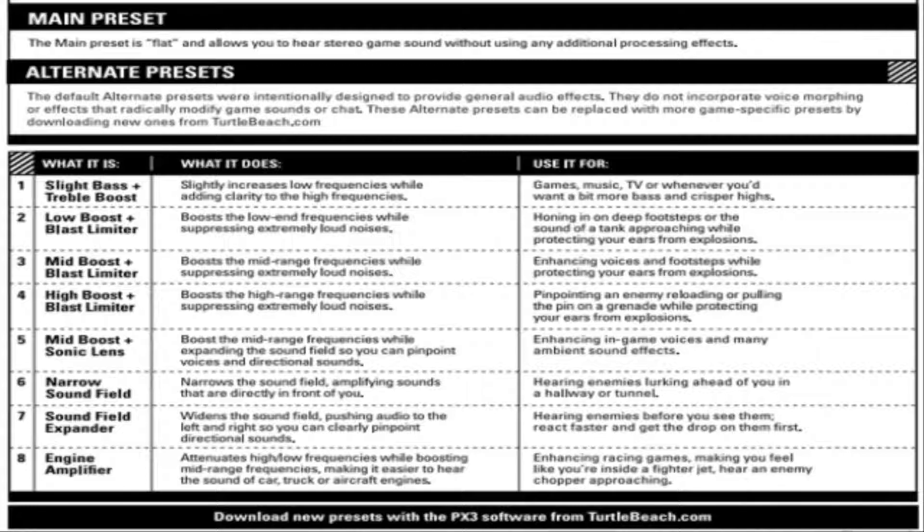What I'd recommend if you haven't got the DSS2: there's only one choice really, and that is preset number 7, which widens the sound field — pushing the audio to the left and right so you can clearly pinpoint directional sounds. I tried it before I got the DSS2 and it is really good because you can really hear which side they're coming from. It doesn't give you much surround sound, just left or right heavy. So if somebody on your team throws a stun grenade to the right you can really feel and tell that it's coming from the right.